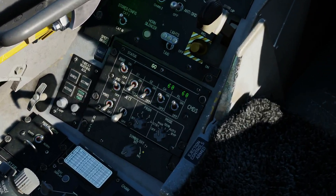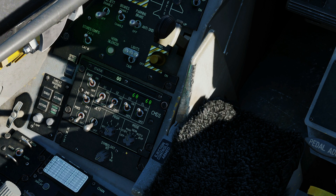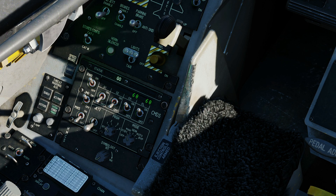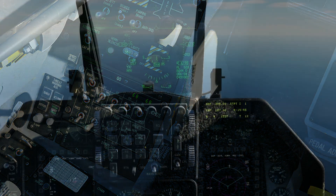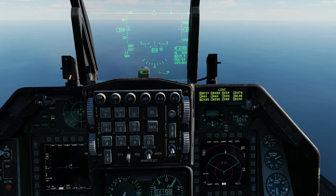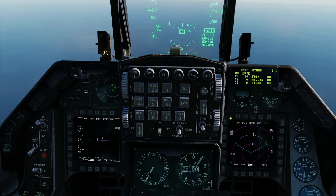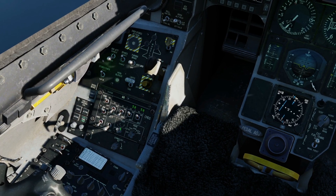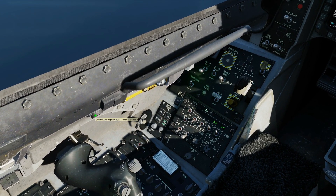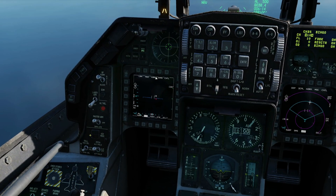In the previous video we looked at manual mode. This means we can manually fire a program of chaff and flare via the CMS forward switch, and there are six programs that we can use. If you remember, we can edit these programs through the DED — List 7 for CMDS. In here we can edit those six programs and fire them manually. Programs 1 to 4 can be fired by selecting the program knob here. Program 5 can be fired by pressing this button here, and program 6 can be fired by pressing CMS switch left. So, that's the recap.